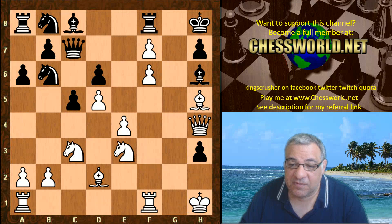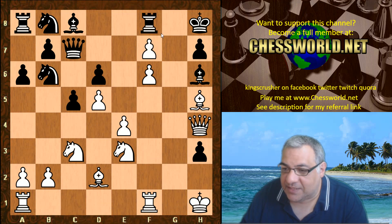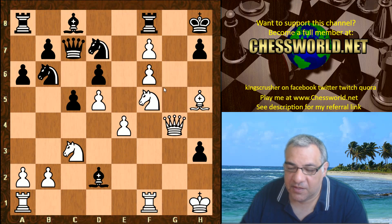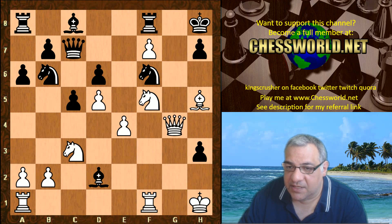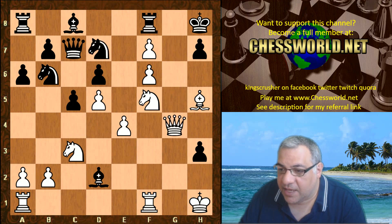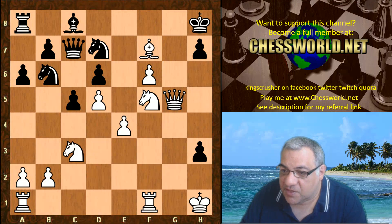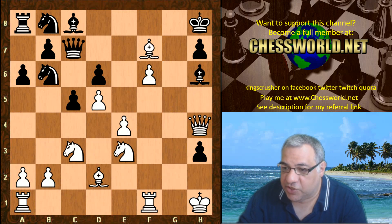King h1, preparing to use the g file now. Rook takes f7 — a very desperate move in a lost position. What can black do? If Knight f5 here, Bishop takes, Queen g4 — just go for the king. Queen g7 checkmate! Say Knight takes, then Queen takes, Queen g7 checkmate. It's just totally desperate — just crashing through. This is a lost position already.